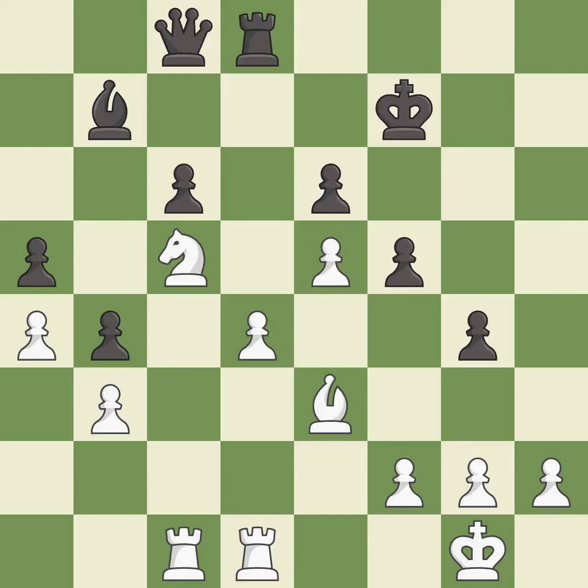Only one move worked there, and this wasn't it. This permits the opponent to win a tempo by threatening a rook — it is a miss. There was only one good move there. This overlooks an opportunity to win a tempo by threatening a rook — it is a miss. The game was close to equal, but now white has the advantage — it is a miss.